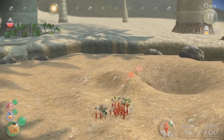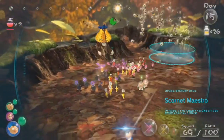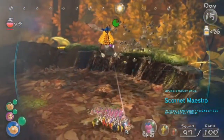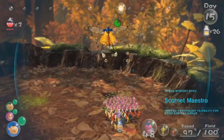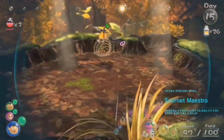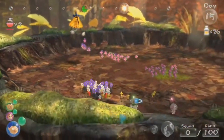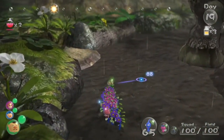Here we have the Titan Dweevil — the ultimate test of a player's ability to guide their Pikmin. It has every element in the game and is most well known for its electricity, which can insta-kill your Pikmin. Most people use Yellow Pikmin until the electricity is taken out, then switch colors. It can do a lot of damage if you're not careful. It definitely fits the final boss mood, and I like this boss.